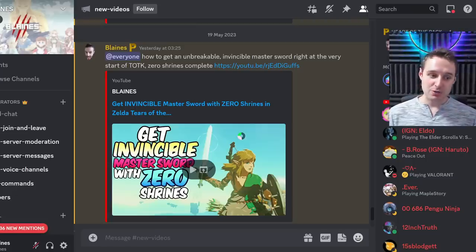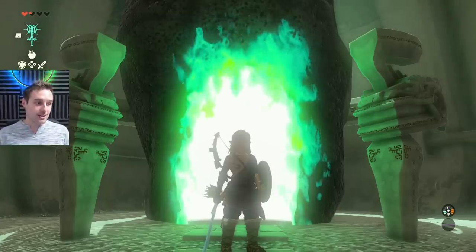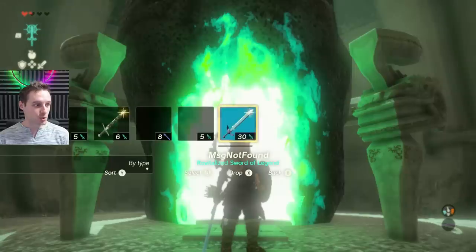Yesterday I showed you all how to get an unbreakable master sword glitched into the game in Tears of the Kingdom. This is the real master sword from the prologue of the game and it comes unbreakable. It's a special sword made for that particular moment in the game and it has all those special properties, so you can smuggle it through the prologue into your main game. This video however is how to make that master sword more powerful.